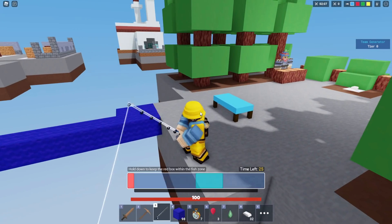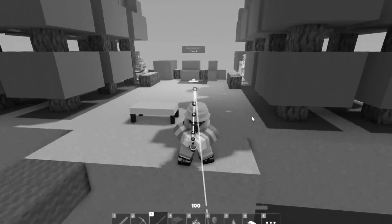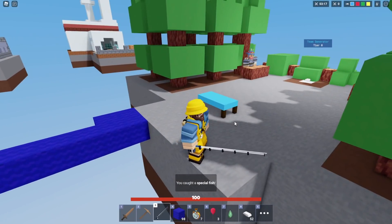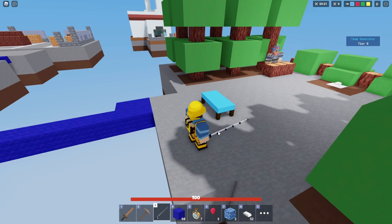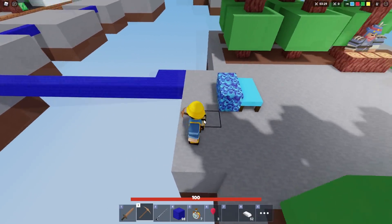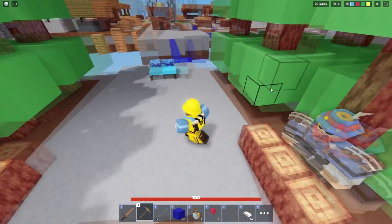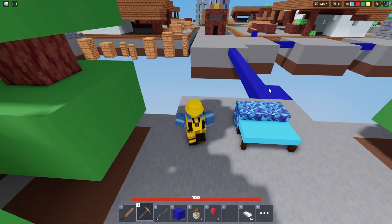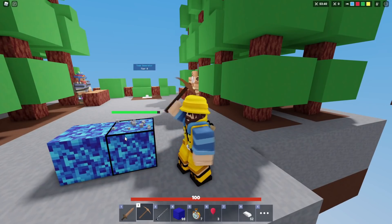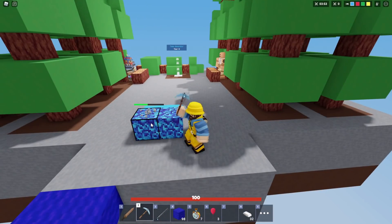Now we've got to fish for this coral block. We actually got it — that didn't take long at all. Let's place it down. You only get two of it per catch, which is pretty interesting. You also cannot buy it in the shop, so the only way to get the coral block is from fishing.